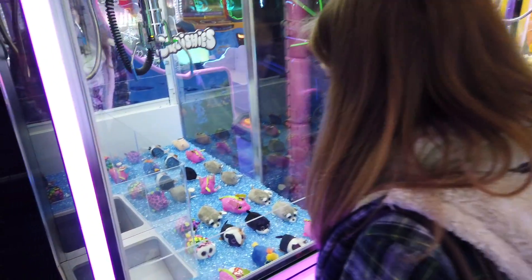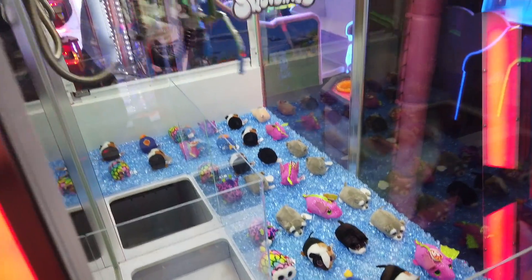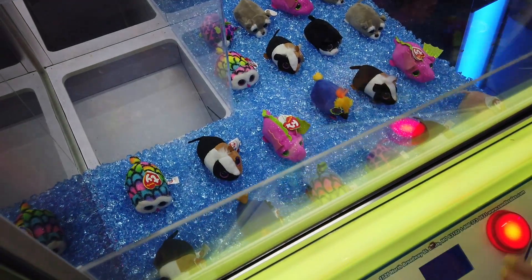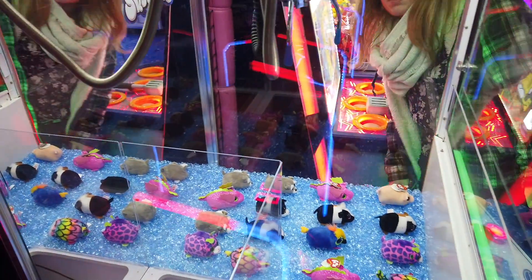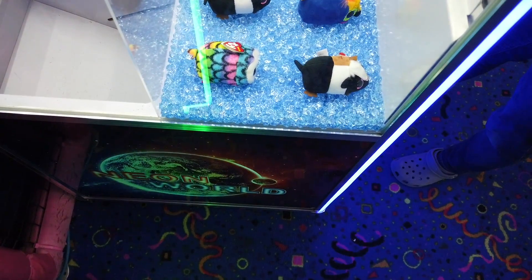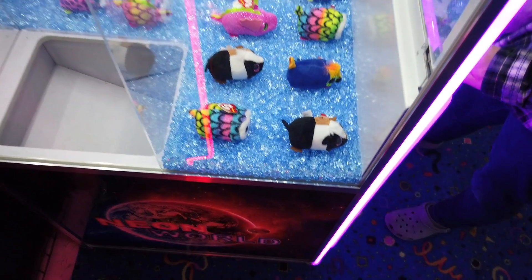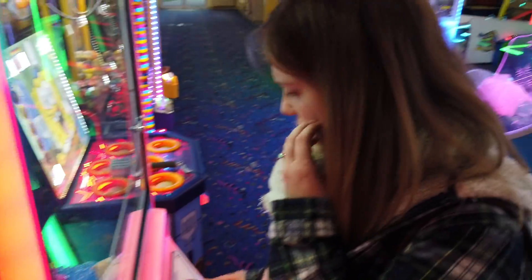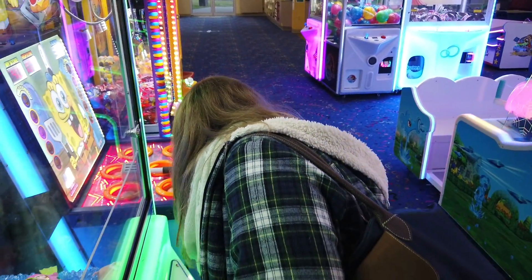Well hey everyone, we are here at La Haye Family Fun Center and we're playing some claw machines in this video. Ani right now has this claw precariously set above a little tiny Ty Beanie Boo. She's going for this little hamster-looking one. They all look like hamsters to me. You might hit the chute — you did hit the chute. Classic Ani move. You always tend to hit the chute.